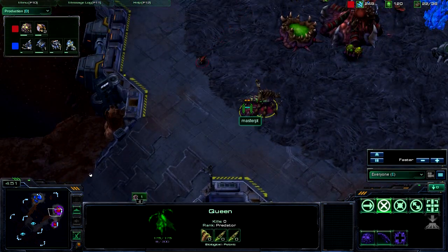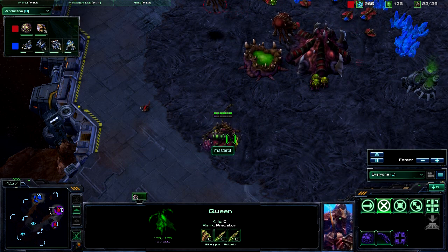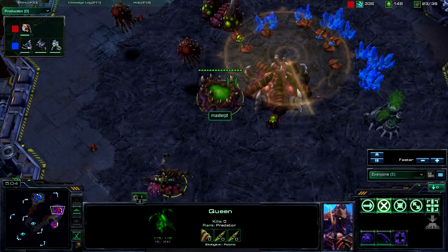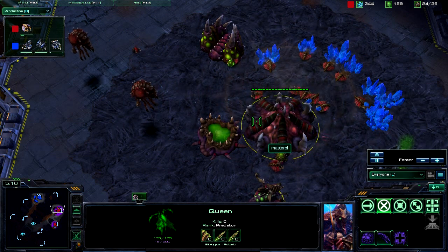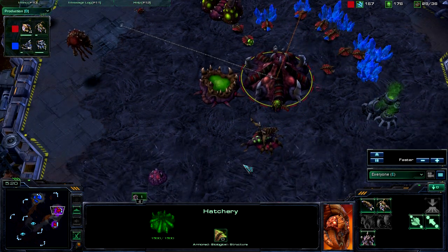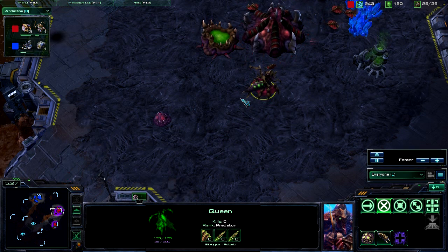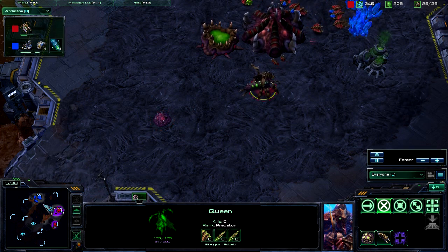A queen is out. She did spit out a little creep tumor — she's a very cancerous queen. She loves her dreadlocks and spits tumors all over the place. Then she spits green stuff and puts it on a building, and somehow you get more units out of that. It's an interesting little creature, that queen — she's got little pincers in the back, in case she wants to grab somebody.